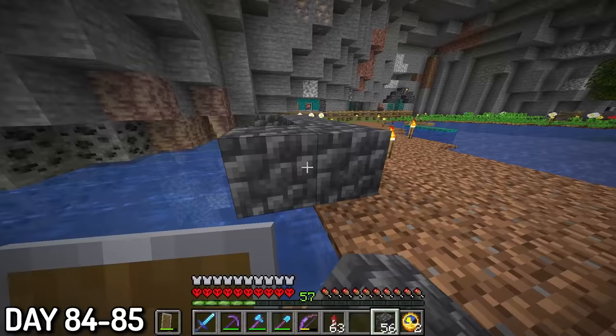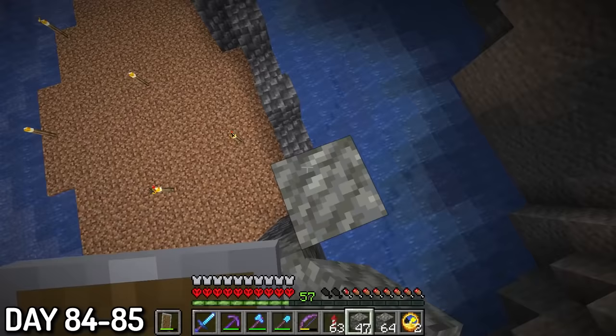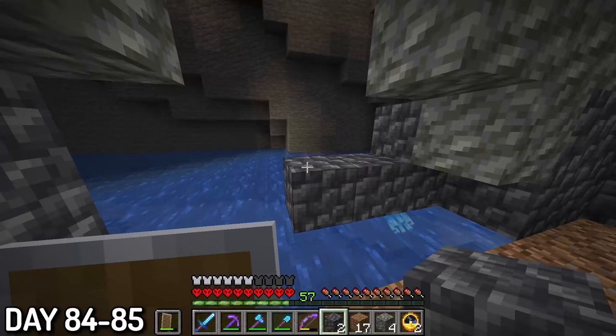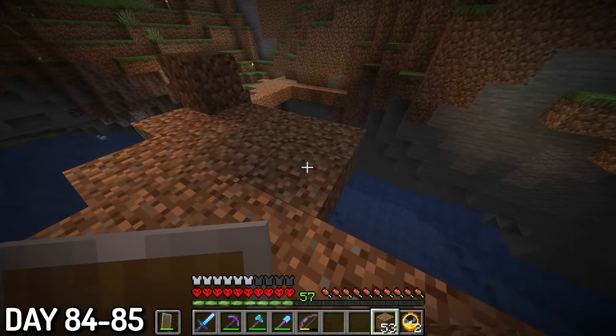This section allowed me to experiment with some 1.17 blocks, like deepslate, which may be my new favorite block. I also tried out some tuff, which looked like off-brand cobblestone. I finished off the cliff face with some cobblestone and regular stone, and the wall was looking pretty good with that gradient. I pushed a few sections back to give the build some depth, and we added a grass top to finish off the nice wall.